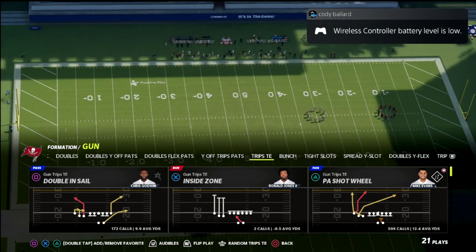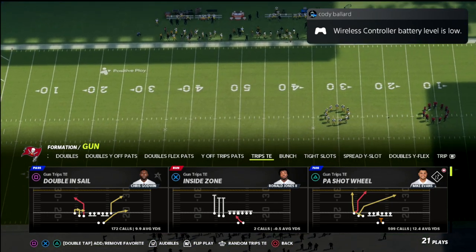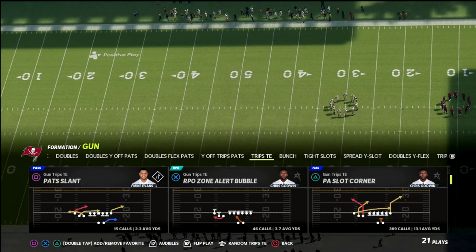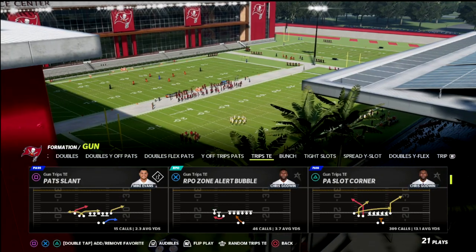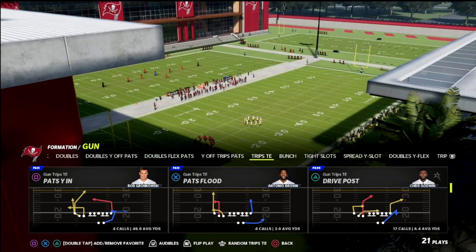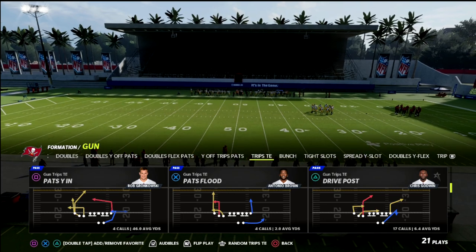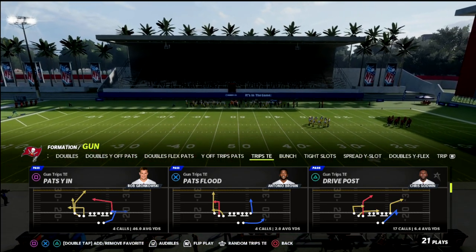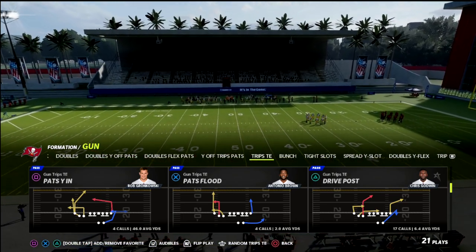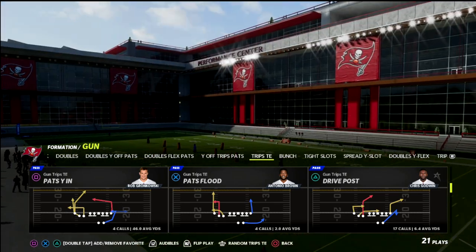This concept will frustrate everybody that you play. You can do this out of any play in the formation. If you do not have Hot Route Master or Backfield Master, go ahead and use the play Drive Post. But again, you could do this out of any other play if you have the ability. So Drive Post from Trips — I do it at PA Counter Go because I have Hot Route Master, but Drive Post will be fine.